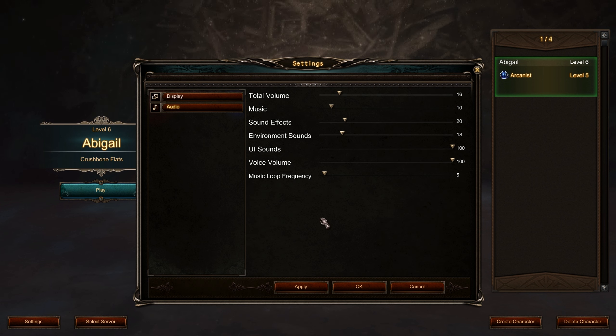Other than that, audio has quite a few presets as well as the ability to change the number of times the music loops. The game doesn't have a large set of in-game music, and though that may come during later periods in the early access stage, as of right now the music isn't bad but very limited. There's voice volume, UI sounds, environmental sounds, sound effects, and so on — quite a few options here available, which is really good.